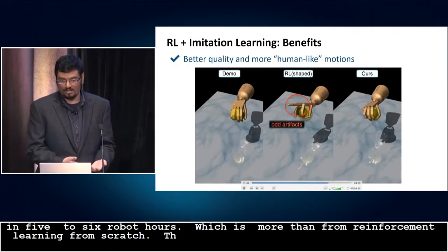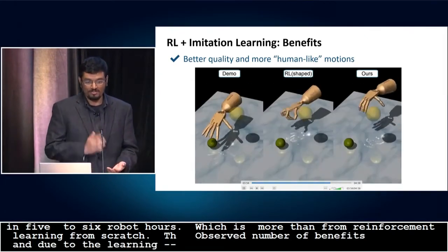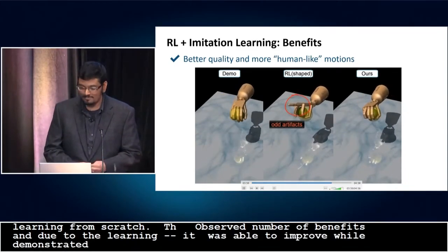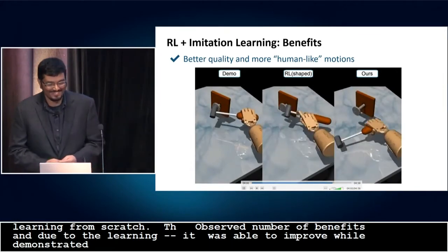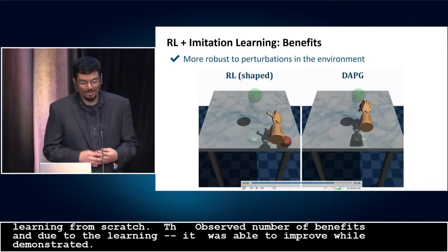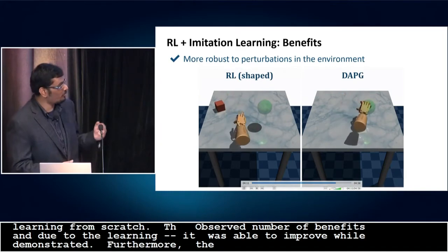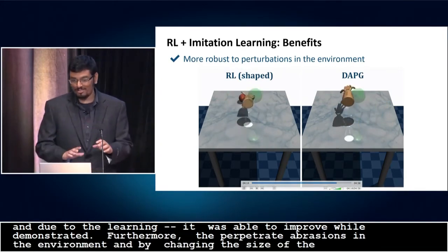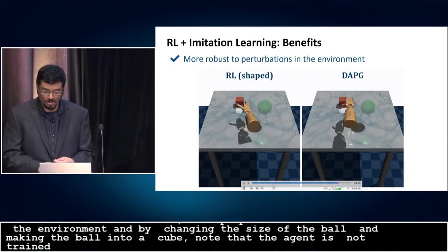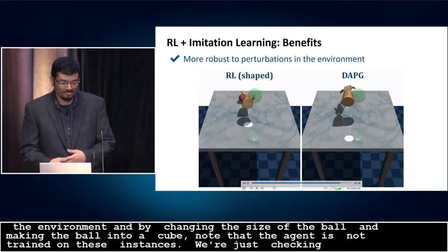Due to the reinforcement learning part of the surrogate, the agent is able to autonomously learn and improve over the capabilities of the human demonstrator while still retaining the human style. Furthermore, the policies trained with DAPG are also more robust to variations in the environment. We illustrate this by changing the size of the ball to be manipulated and by making the ball into a cube. Note that the agent is not trained on these new instances — we are just checking robustness zero shot. The DAPG policy is able to cope with these variations, whereas the pure reinforcement learning policy is extremely brittle.